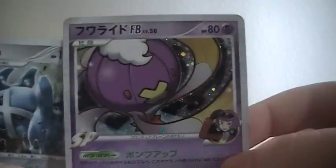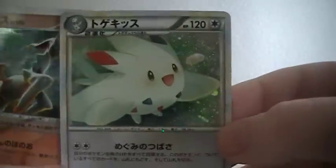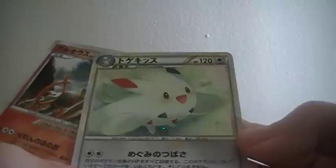Metagross — this is amazing! Oh my gosh, Togekiss! Whoa, whoa — I've never had a Togekiss! And Arceus again — a Fire Arceus — are you serious?! Oh my goodness. Do you see this guys — two Arceuses! And one, two, three, four, five, six, seven, eight — eight holos! Wow, this is amazing! Thank you so much!